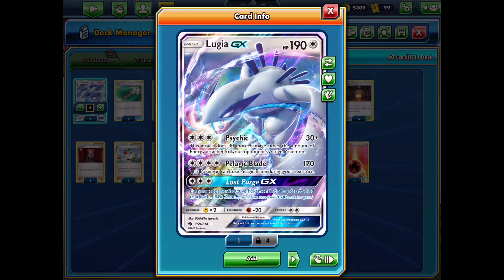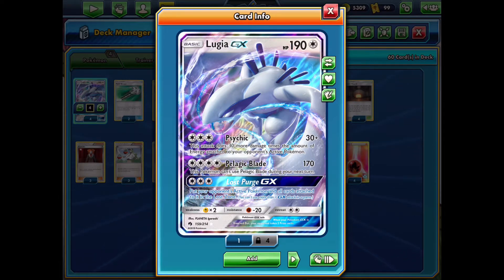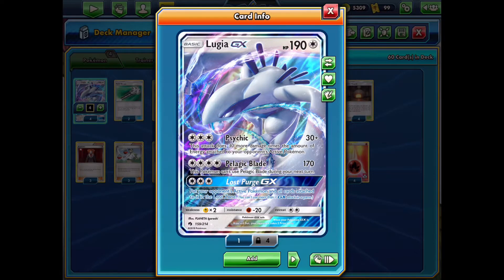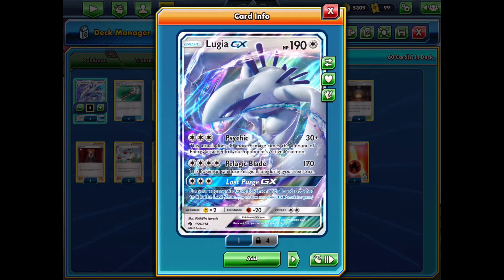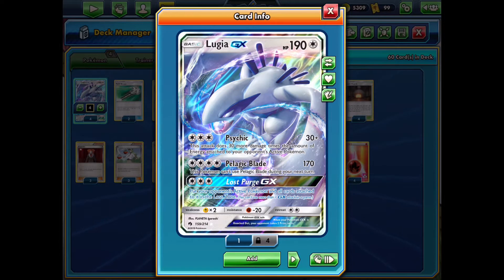Its other main attack is Lost Purge GX. For 3 colorless energy, you're able to put the defending Pokemon and all cards attached to it straight into the Lost Zone. If you're not familiar, the Lost Zone is just like the discard pile, but once a card hits the Lost Zone, it is there for the rest of the game and there's no way to recover it.